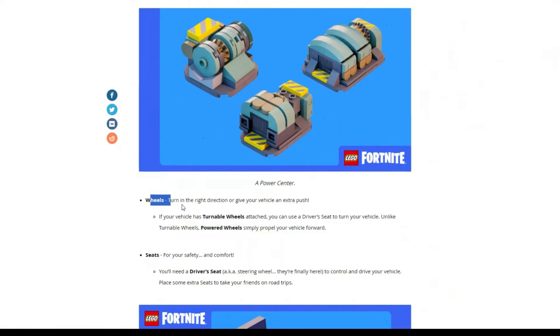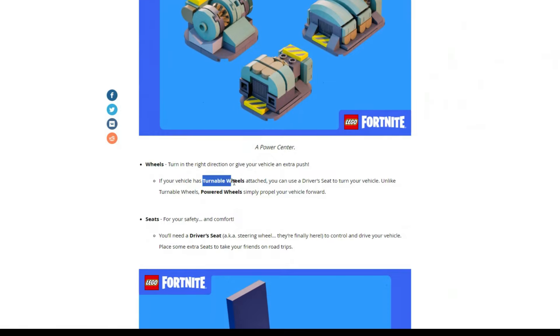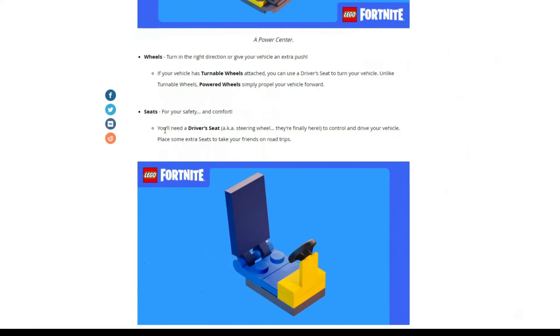You will also need wheels. There are two types: turnable wheels, which allow you to turn the vehicle, and powered wheels, which simply propel the vehicle forward but cannot turn it. Obviously you will also need seats — you'll need a driver's seat, also known as a steering wheel, to control and drive your vehicle. You can place extra seats to take your friends on road trips as well.